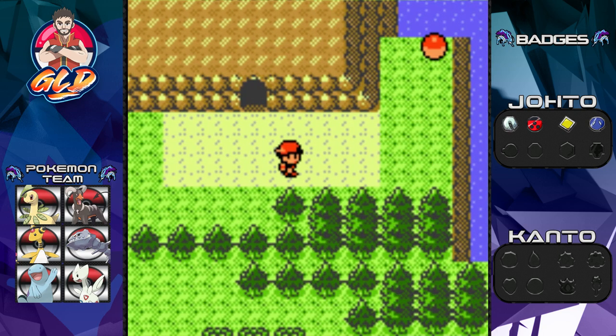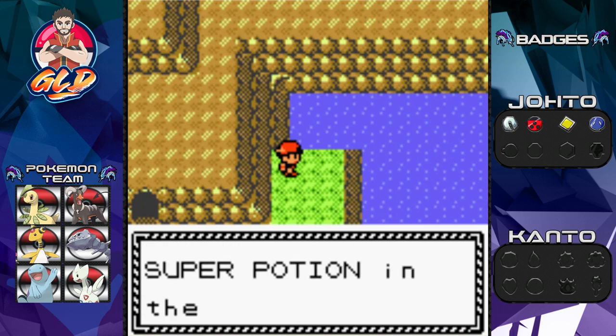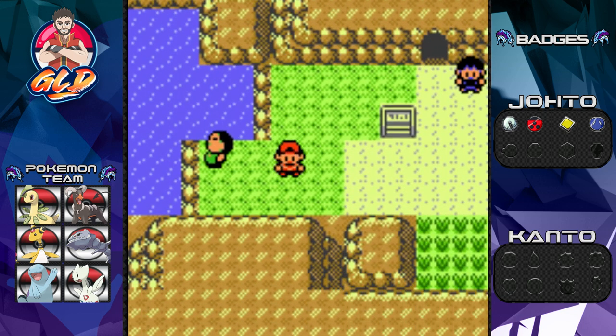Here's the second part of Mount Mortar, which we can't really go through a lot right now because we need something else to get past this whole area - that is HM07, or HM06, correct me if I'm wrong.